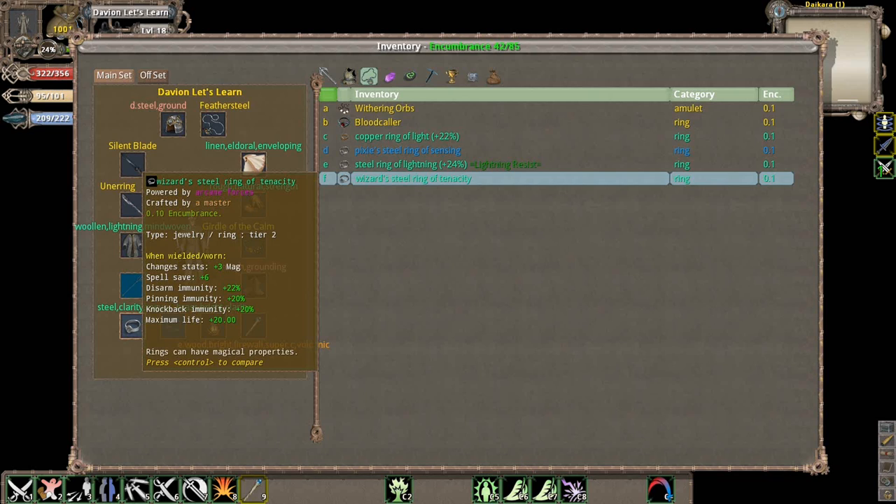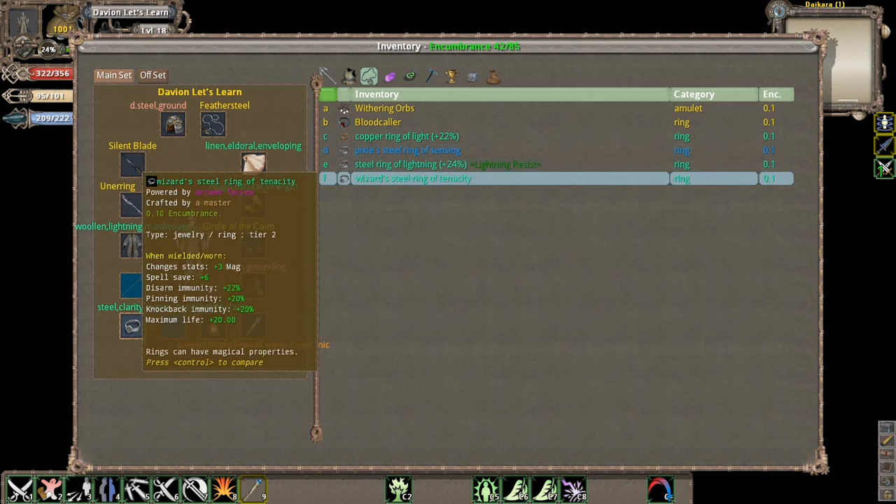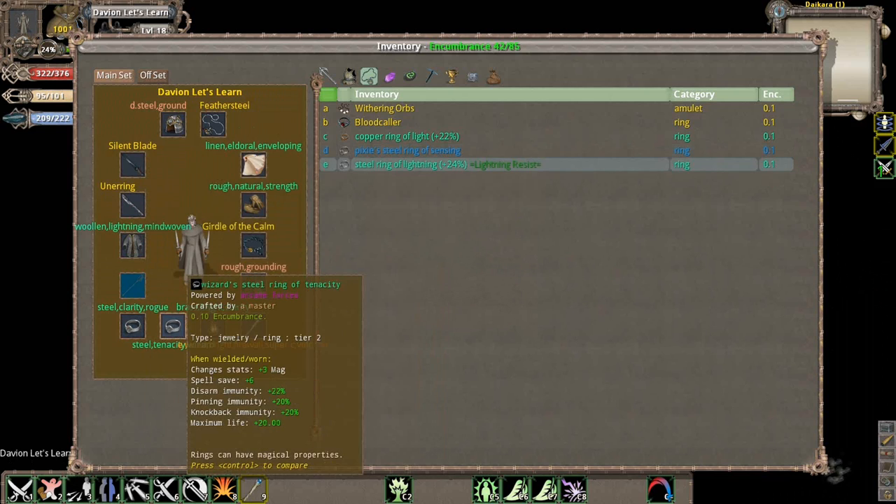Pinning a knot back is actually kind of useful, or I can put on this Pixie Ring of Sensing. I think we're going to put this on for this instance. I'm probably going to transmogrify this ring after this instance because there won't be a whole lot of use to me afterwards. We'll put those on for now.